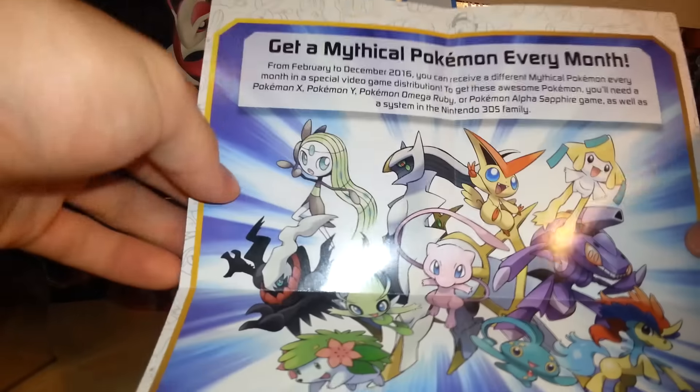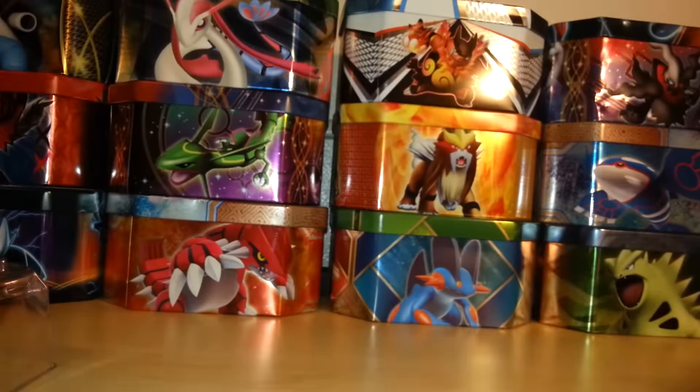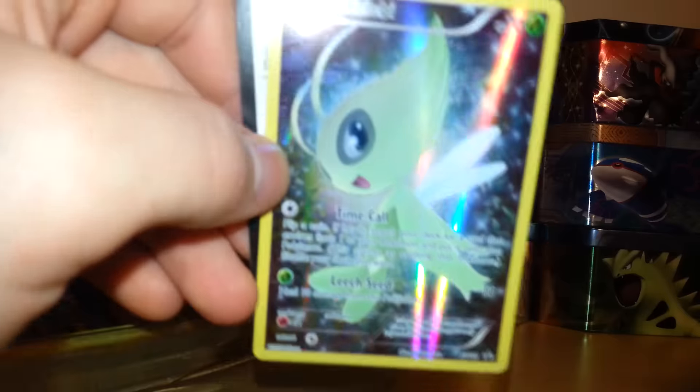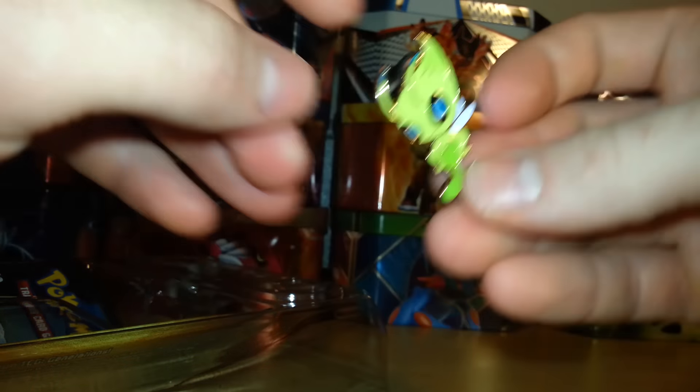And on the other side it says "Get a Mythical Pokemon Every Month." I'll go ahead and get the things taken out. I'll take out the cards first — the code card and then the Celebi card. Very nice card right there. And I'll give away the code card. I'll show the pin up close — it's very nice.